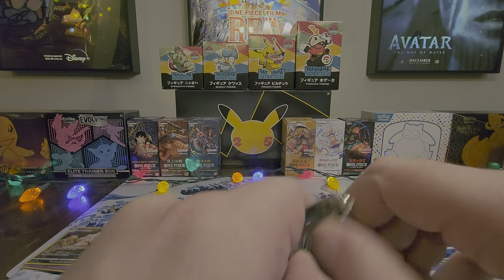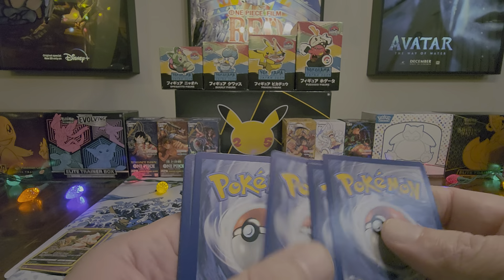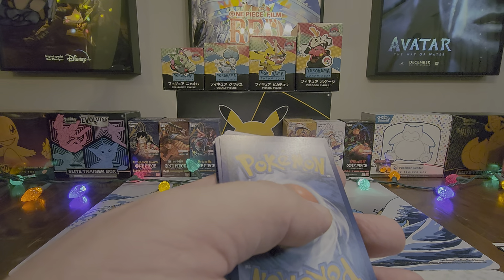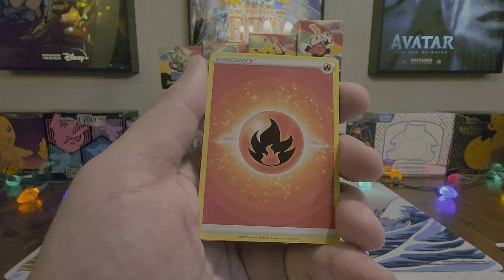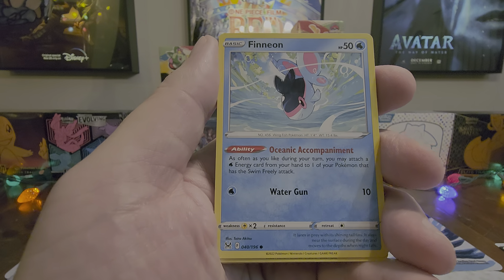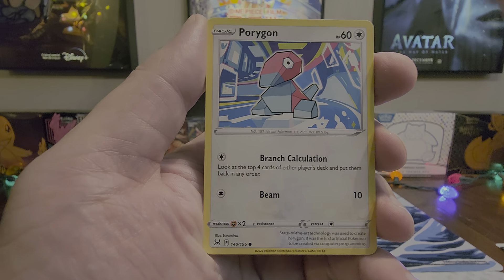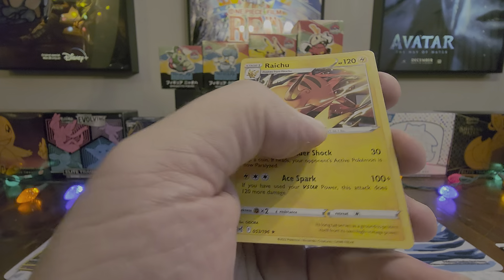Lost Origin. I need a better stand for my phone, obviously. Fire Energy, Gift Energy, Lampent, Gastrodon, Finneon, Blipbug, Inkay, Porygon, Roselia, Lake Acuity, and a non-holo Raichu.